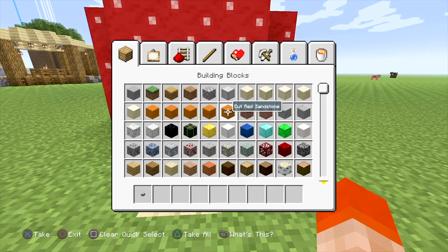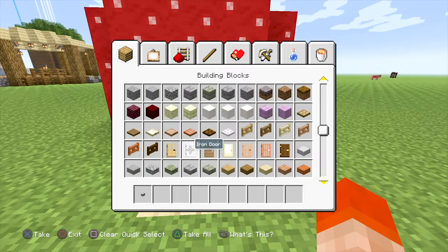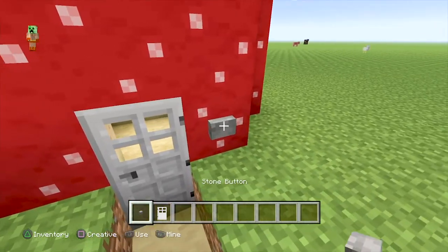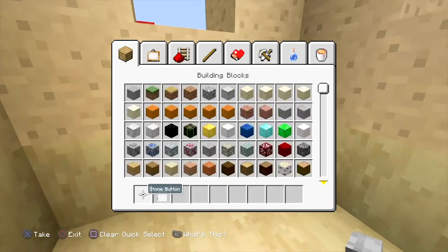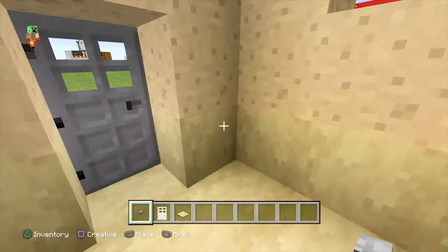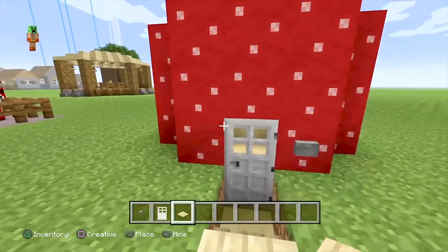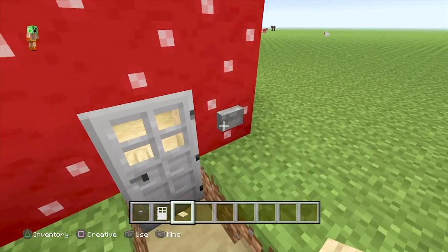Red glass pane isn't that hard to get, but sometimes it can be a bit annoying and you might just want to use the normal one or none at all. This iron door is somewhat survival friendly but I think it looks better with the whole look. You could definitely just use a normal door. On the inside, just simply put a birch pressure plate — that doesn't cost very many resources at all.